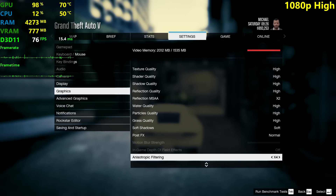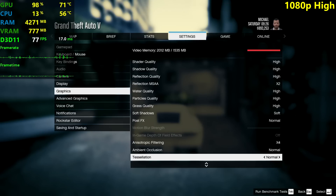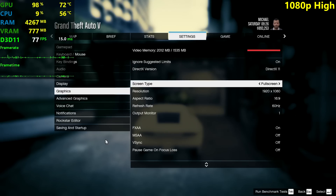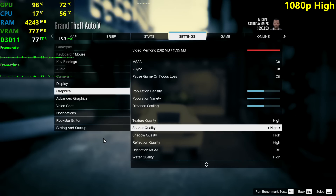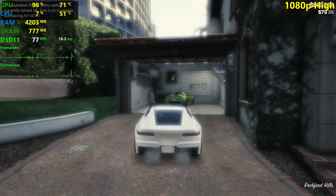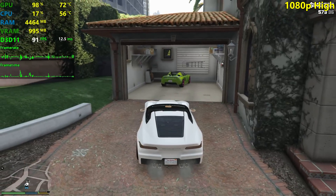I set everything to high settings, and some things are on normal settings like post effects, which I don't like personally — it introduces motion blur even if the slider is set to minimum. These two are also set to normal, but everything else is set to high. I will call it high settings since the game says it's high. The normal settings in this game is actually low settings because it's the lowest. Advanced settings are all turned off as usual.